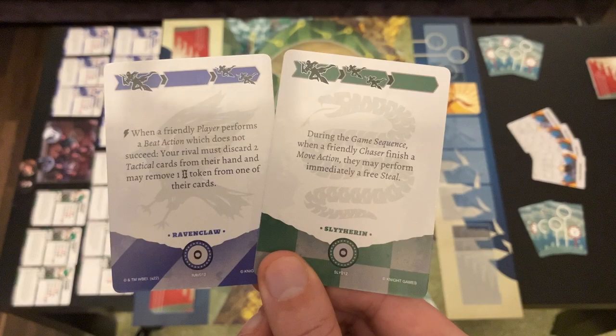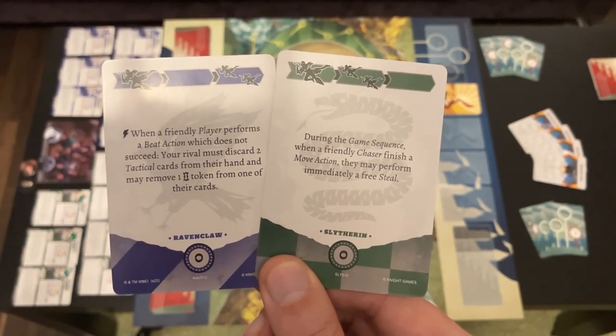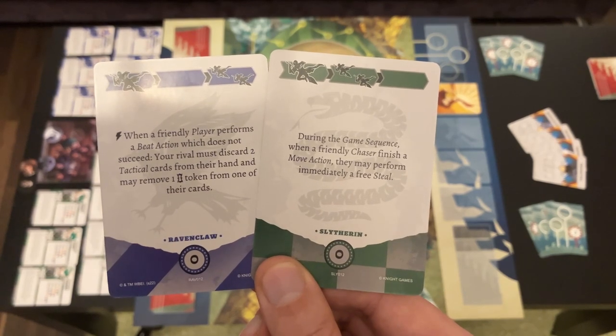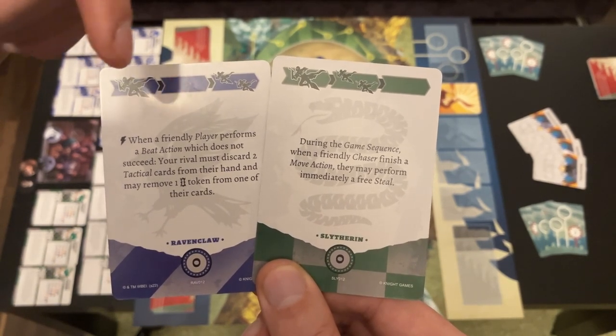That leads us to the tactical cards. Each house has an individual tactical deck with 15 unique tactical cards. As you dive deeper into the game, you can add additional cards by paying Galleons to individualize your deck. For now, we'll look at those zero-point cards — a set of 15 unique cards. On the upper side of each card there are three so-called action blocks, and each action block has a number from zero to two actions visualized by player icons.